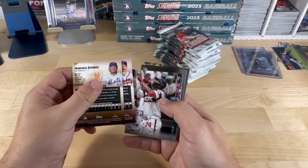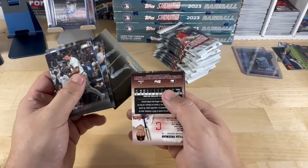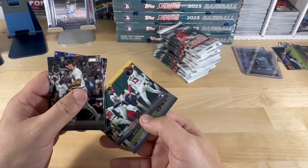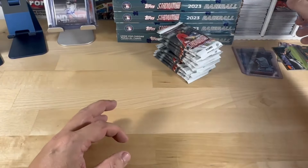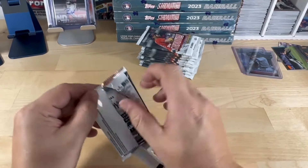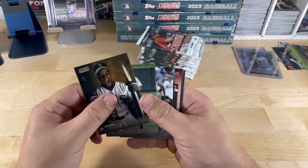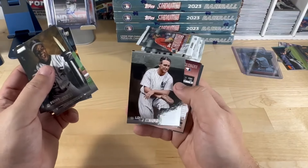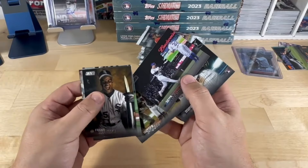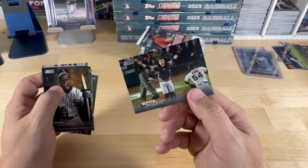There's our chrome card — Strider, Alvarez — so Fernando Tatis Jr. is our chrome. Flipping over Tyler Freeman in black. Michael Harris, Ichiro — I don't have an Ichiro autograph, I would love an Ichiro — just throwing out a wish list. Lou Gehrig — that's my first Lou Gehrig card. Suzuki in black — nice. Buster Posey — that's my first Posey card. Getting a little bit of a different mix now, I'm happy for that.